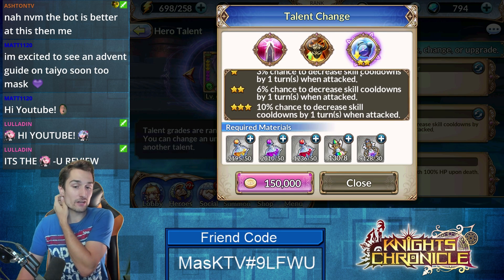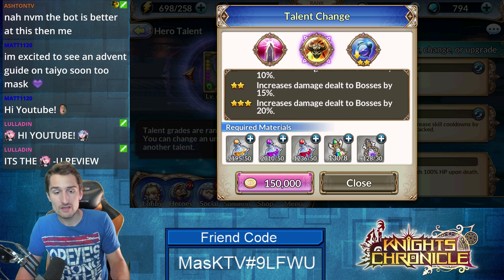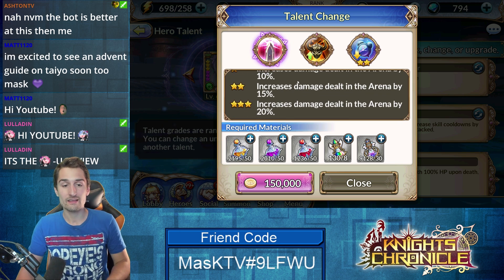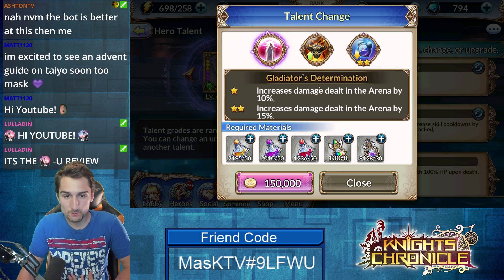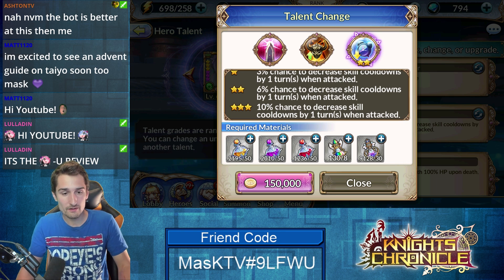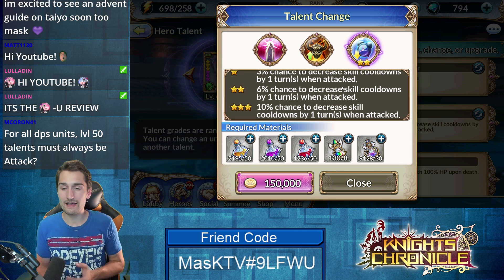Now adrenaline: 10% chance to decrease skill cooldowns by one turn when attacked. I chose this one because her other options are just 20% bonus damage. This is probably my most conflicted talent tree — I just switched this over to adrenaline; I believe I had a three-star Gladiator's Determination. Ramu just doesn't do enough damage to warrant using that talent to increase her damage more. She's there as a support doing her job, and if she gets those cooldowns quicker that's valuable. Sure, 10% is very low — you might get it once per duel or once per dungeon — but if you get those revives back off cooldown faster, your team's going to make it through. It's just not Ramu's job to pump out the DPS.